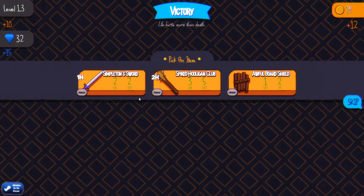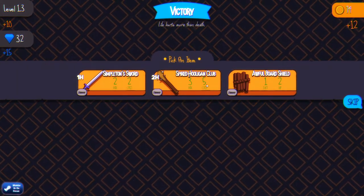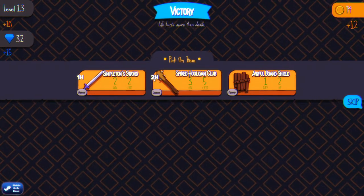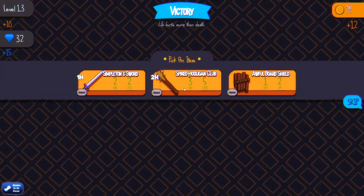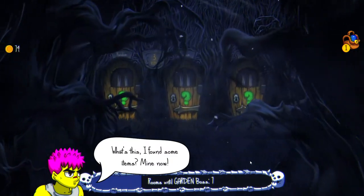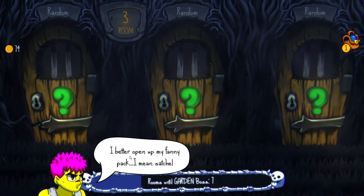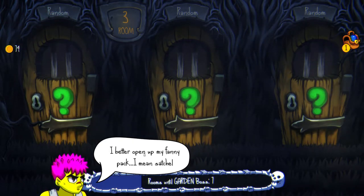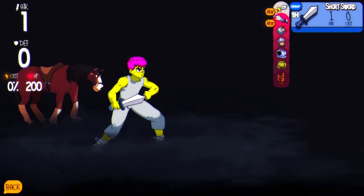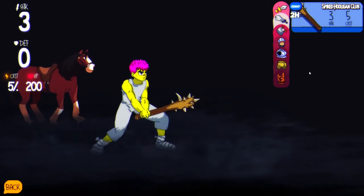Simpleton's sword — one handed, ordinary. Two handed, awful board shield — not really selling me on that name. So we can't use a shield right? Because it's two handed. It does more damage though. Spiked hooligan club — the other two names did not sell me, but the hooligan thing did. What's this? I found some items — mine now. I better open up my fanny pack — I mean, satchel. There's no taking that back. Now we're moving up in the world.